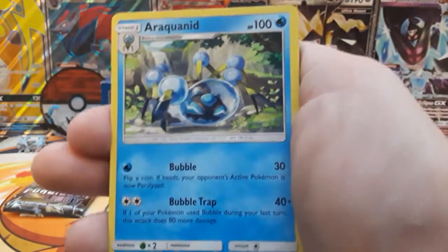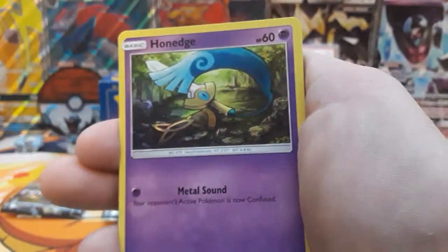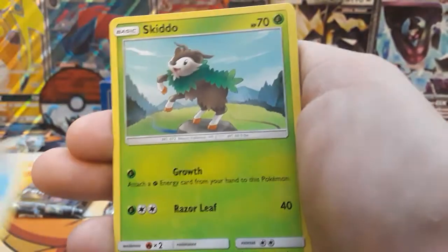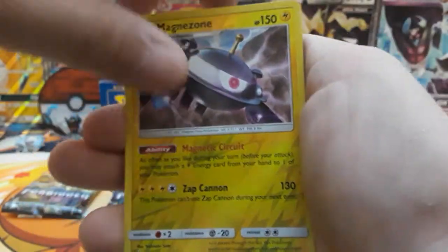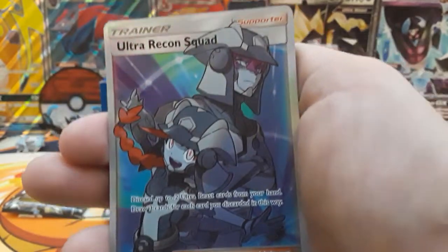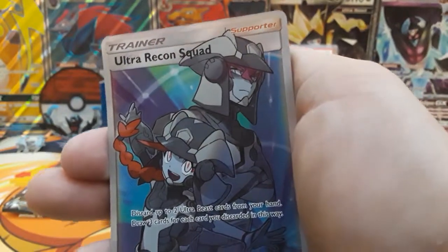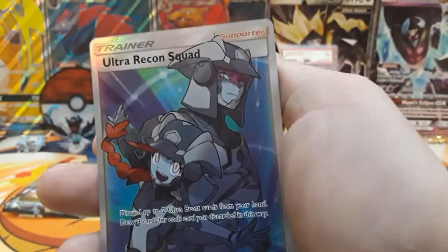Next pack we begin with a 5 AMG — Araquanid, Unidentified Fossil, Dead DNA, Scatterbug, Hone Edge, Helioptile, Bergmite, Skidu. Magnusone is our reverse rare and then our rare is going to be — wow, this is my third Ultra Recon Squad full art. I feel like every time I open Forbidden Light I get one of these. That's crazy. Is this even playable? I don't think it is. But whatever, this is my third one.